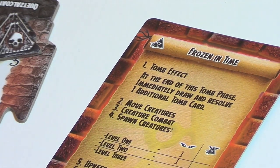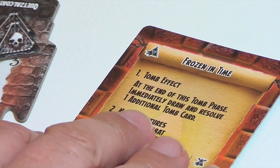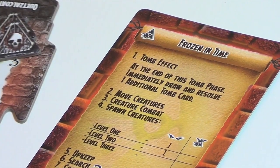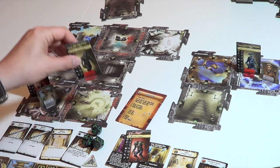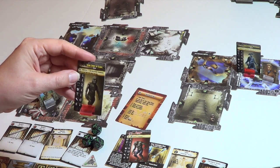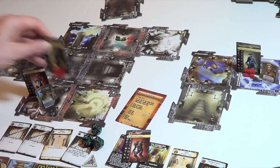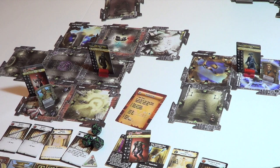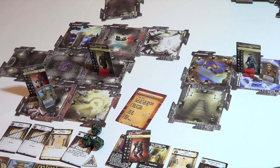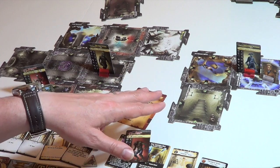Our card is frozen in time — tomb effect. At the end of this tomb phase, immediately draw and resolve one additional tomb card. Next: move creatures. Only creatures that don't share a room with an adventurer are going to move. That's the stone spirit of Armec — he has a movement of one. One space towards the nearest adventurer. They don't get affected by room traps except those placed by adventurers. They can move from room to room and level to level. They can't use things like the teleport.